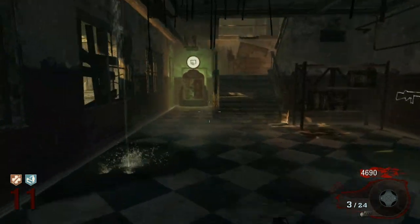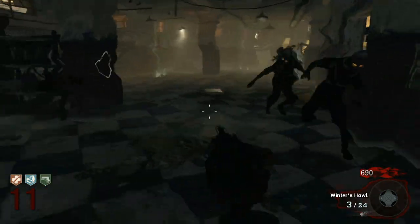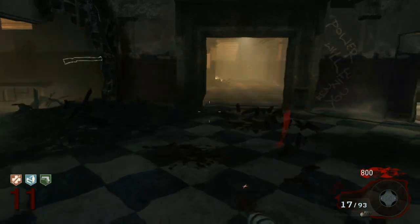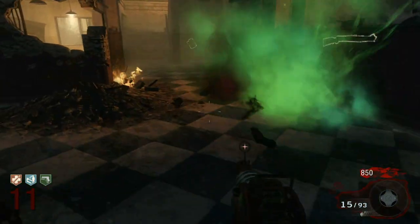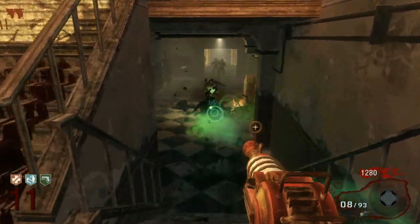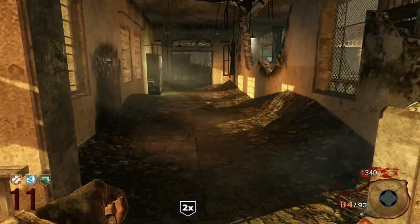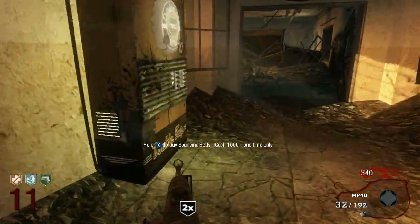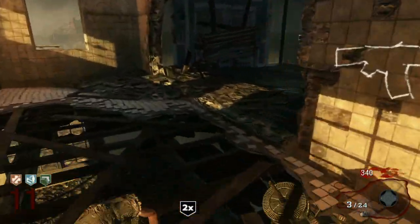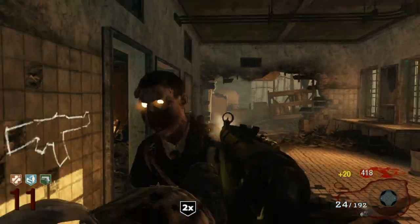We're going to buy this for 4,000. Again, stay to the right side, hold out your Freeze Gun, go this way, switch to your Ray Gun and shoot. Now we can go up and get some more points. Never run down the steps. Then you can buy the MP40, and instead of wasting your Ray Gun ammo you can use your MP40. Now you have two power weapons — aim for the head with the MP40 and get a lot of points.